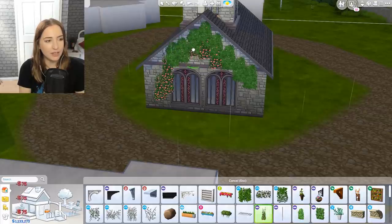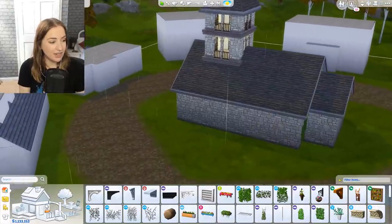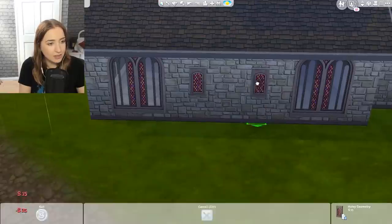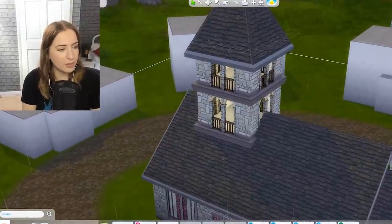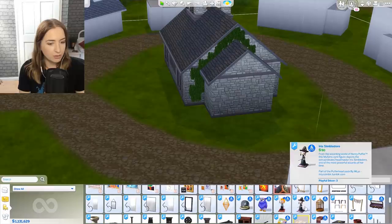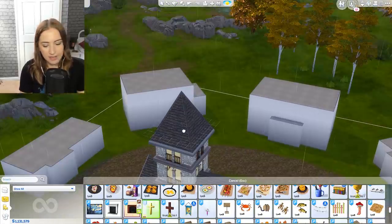I really want to go for that quaint-looking English vibe. The church is coming on — it's doing all right. I need to repeat the windows on the side as well. I think I have a cross somewhere from my decades challenge — we'll go for a gold one and we'll put one at the top as well, just get on brand with Jesus.